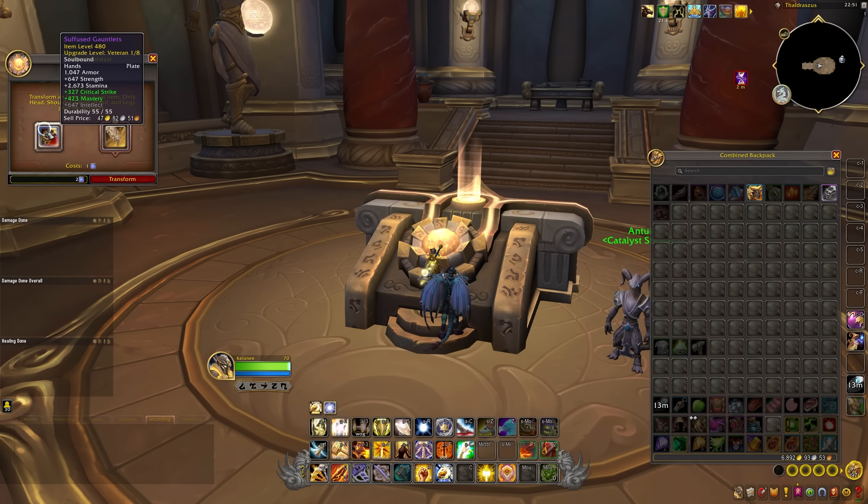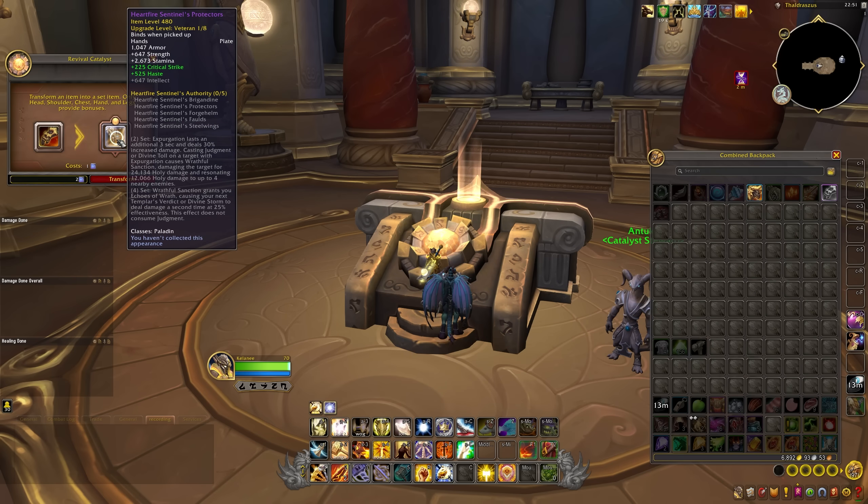It's also worth noting that pretty much all of this gear can be used in the Revival Catalyst, so you can use it to unlock your powerful two-set and four-set bonuses for Season 4. You get one charge per week, so everyone has two charges right now and we'll just keep getting more as the weeks roll by. Don't forget about your set bonuses — they provide some huge power spikes for your character even if they don't increase your item level any further.